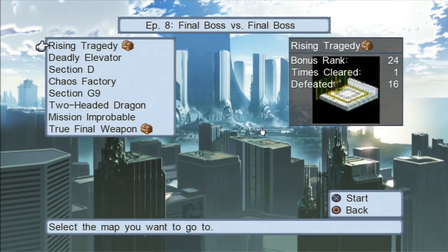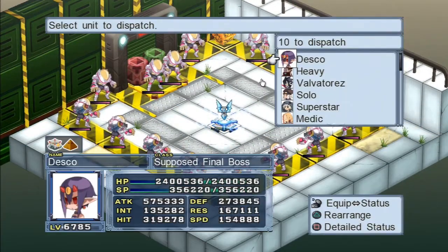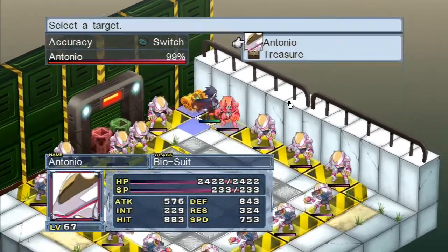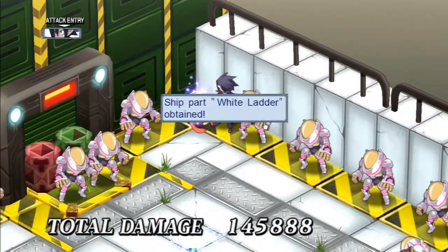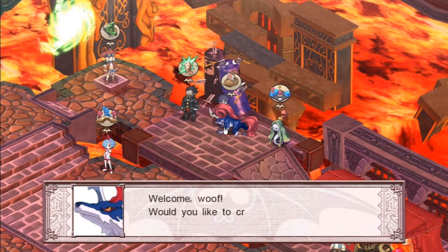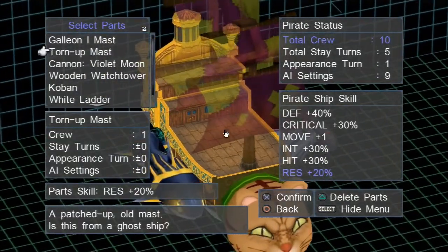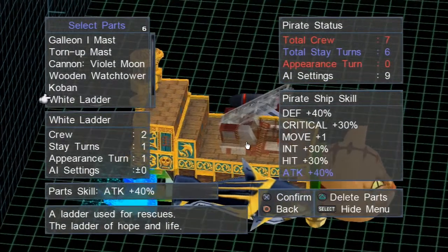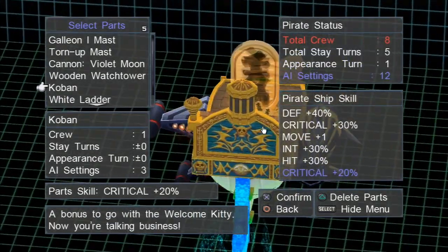You can find treasure maps — or torture someone for one — then go into that map and kill the chest to get a ship part. Beyond the item world and character world, there is also the pirate world where you create your own pirate ship made out of cats, sharks, ships, cannons, and whatever you find. Different ship parts give different stats, and every 20 levels you clear in the item world on an item, you get to become a reverse pirate of that item.